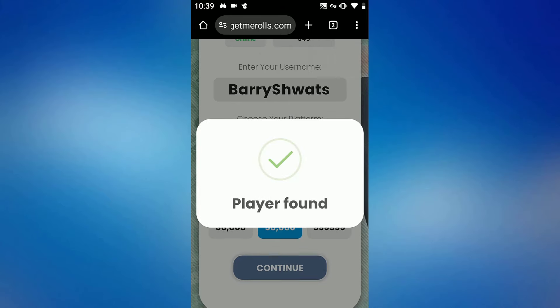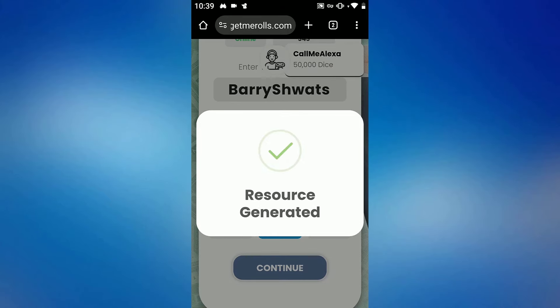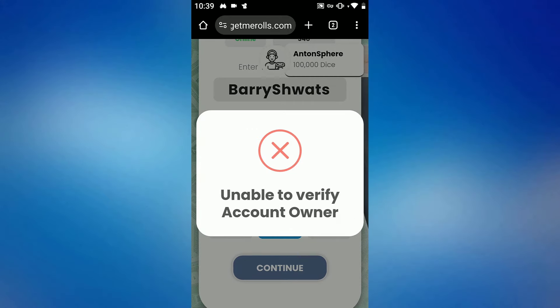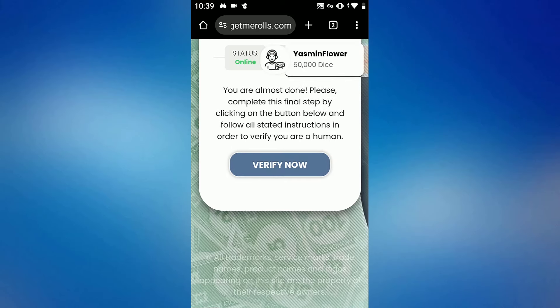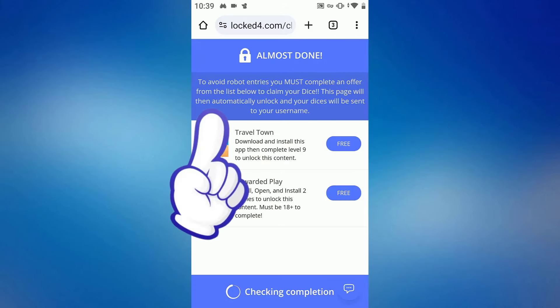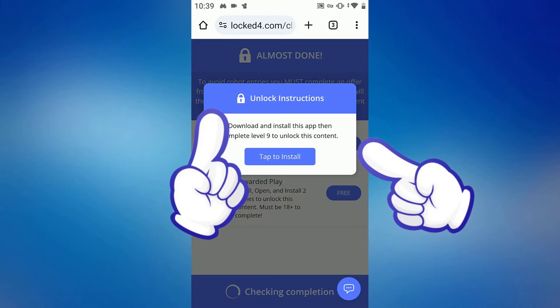Wait — you may encounter a quick human verification method that you can finish quickly. It is just a popular game download; play until game level 9 and you will get verified.